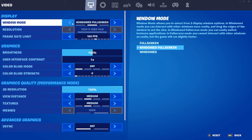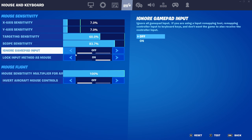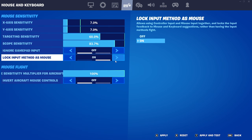Now hit apply and open Fortnite. In your Fortnite settings, you need to unbind up, down, left, right, and sprint. The very last step is to make sure lock input method as mouse is on, and ignore gamepad input is off.